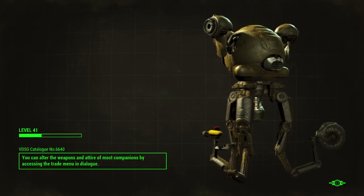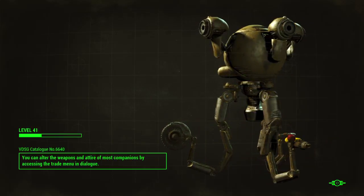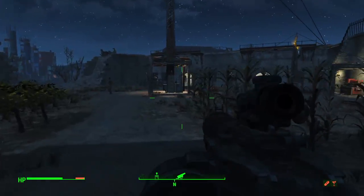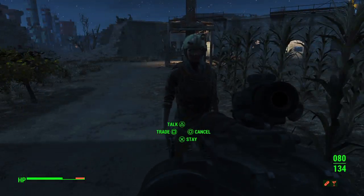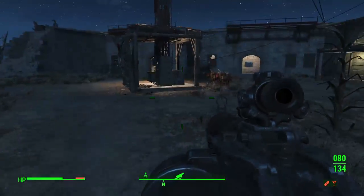You know, it'd be kind of cool to have a Mr. Handy companion. Like, I wish your companions would actually — hey, go open this door — and they'd actually go do it. Seems to be working... hey, go check that out — oh jeez, cancel. Didn't mean to yell at you, I'm sorry.